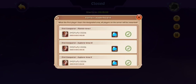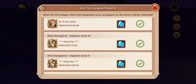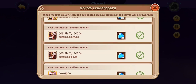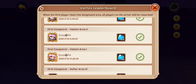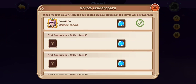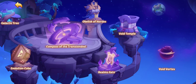It's a lot easier now. Void Vortex — everyone in Explorer could probably do it. Explorer is probably as easy as Pioneer used to be, Valiant is probably as easy as Explorer, and Defier is probably as easy as Valiant. So basically if you're an Explorer you can easily get Valiant, and if you're in Valiant you can probably easily get Defier.